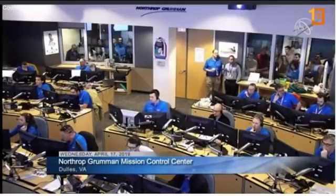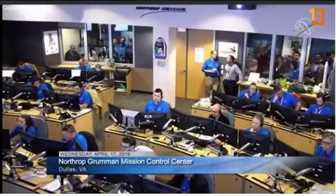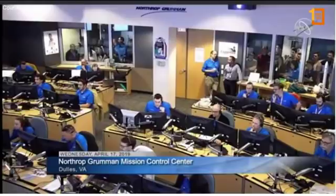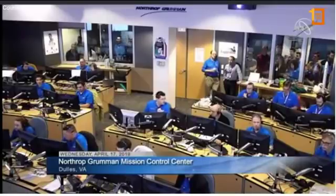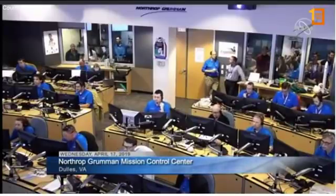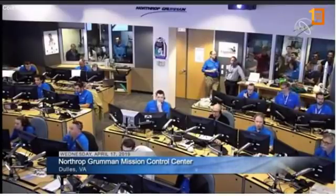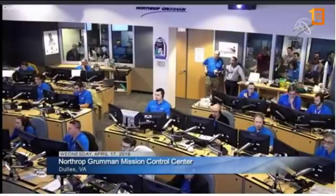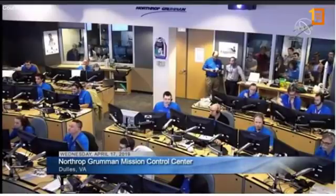Northrop Grumman flight controllers here at the Mission Control Center in Dulles will be monitoring the vehicle over the next day and a half, overseeing all milestones throughout its journey to the International Space Station. A good ascent of the Cygnus cargo vehicle — 7,600 pounds into orbit. We'll be back in just about two hours at 6 p.m. Central Time, 7 p.m. Eastern, for coverage of the solar array deploy. We'll then come back for capture on Friday, April 19th, scheduled for 4:30 a.m. Central Time. Anne McClain aboard the International Space Station will be the prime robotics operator to grab the vehicle using the station's robotic arm, with David Saint-Jacques backing her up and Nick Hague monitoring telemetry.